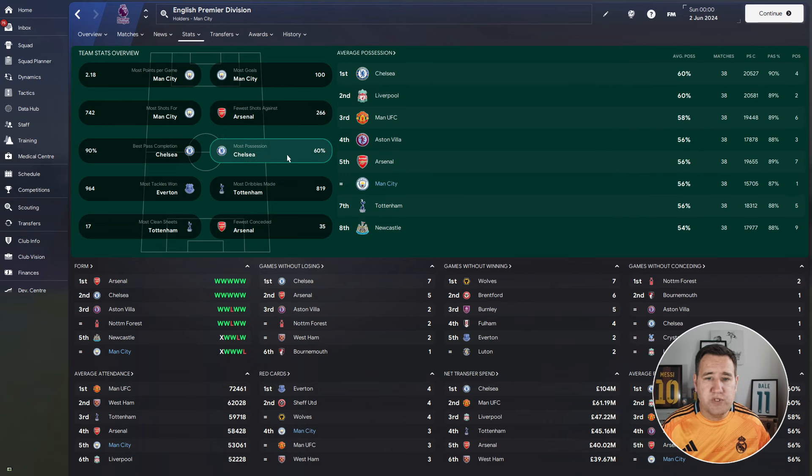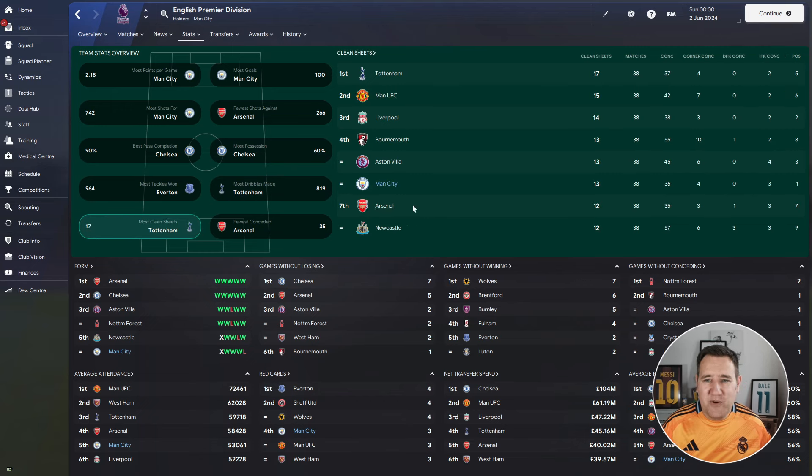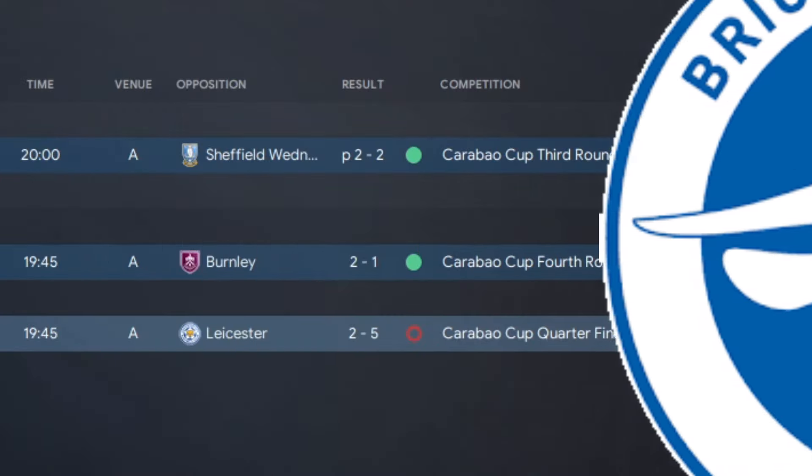Most possession was joint fifth with 56%. Most clean sheets we were in joint fourth with 13 — Bournemouth doing very well. Fewest conceded, we were second with 36 for the season. 83 points is okay — we like to get to 90 — but we won the Champions League, Super Cup, and Carabao Cup, just missing out on the FA Cup and Community Shield. Not a bad start. Two more teams to go.